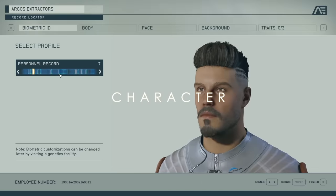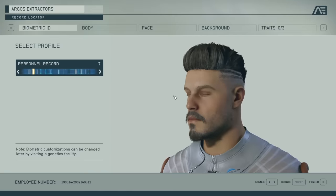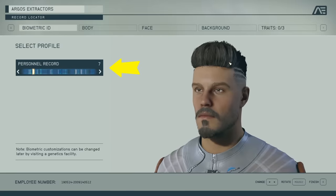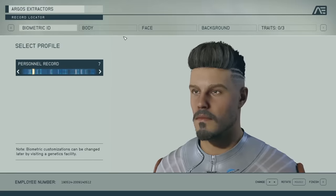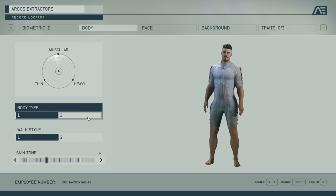One of the first things you're going to do is create your character. You'll end up on a screen like this after a brief prologue — you don't get to create your character before you start the game, but very soon into it. You're going to have these presets, and once you find one you want to start with, you can shape and mold your character from there. Under body, you can go as big, as skinny, or as muscular as you want — lots of customization.